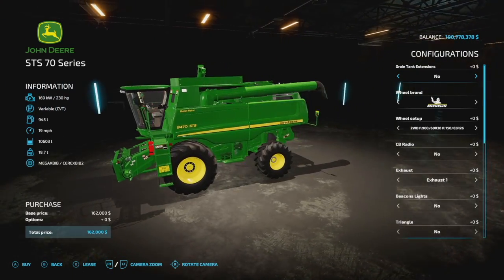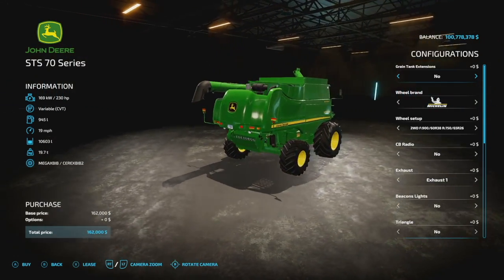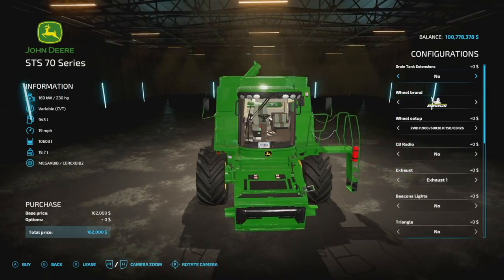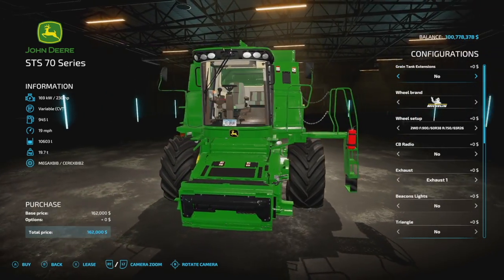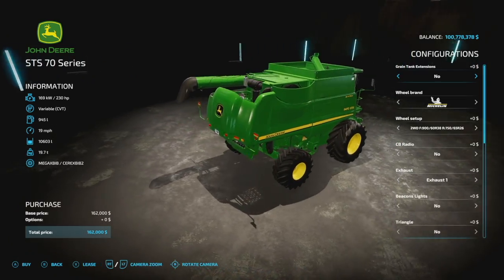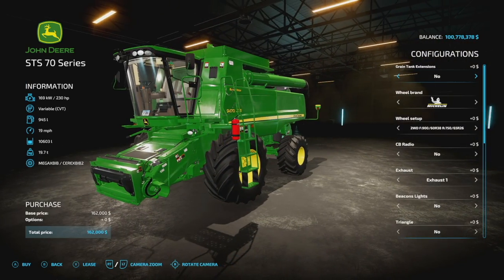Starting off today with new mods for all platforms, we have the John Deere STS 70 series from Sid Monning. This is the Americanized 70 series from 2007 through 2010 — a lot of you may even have one of these on your farm right now. In the store, we've got 230 horsepower, variable transmission, 945 liters of fuel, 19 miles per hour max speed, 10,603 liter capacity, and 19.7 tons. Quite a few of those things can change.